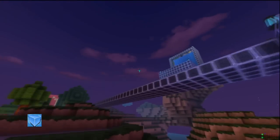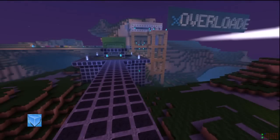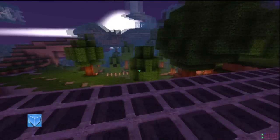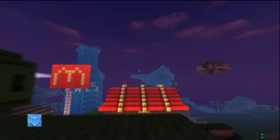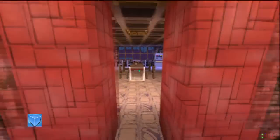Quick note: things like lamps and torches currently do not work in the workshop, so if you want to build like a little miniature lamppost or something akin to that, the lights will not show up in the final product.